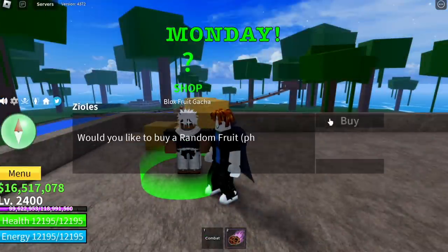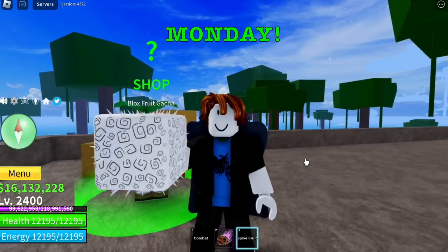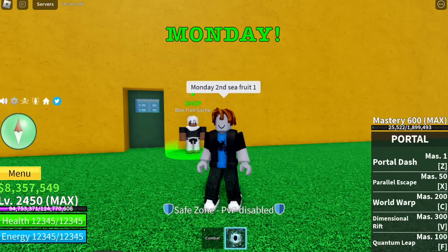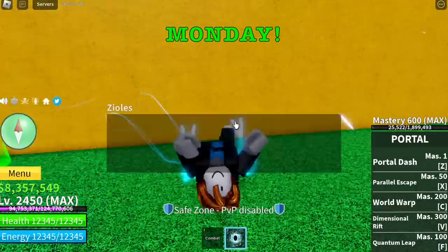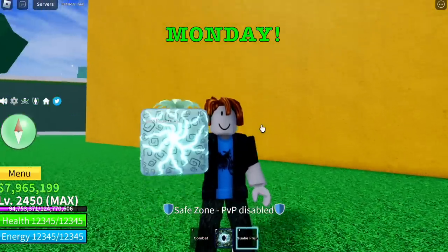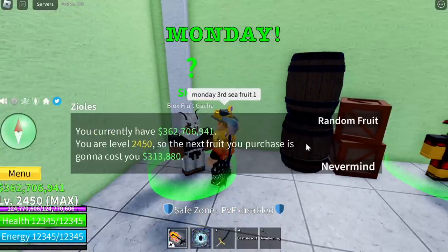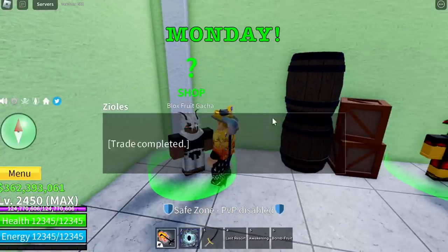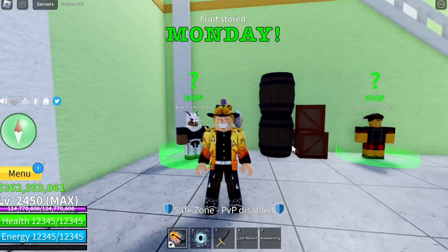This is the first fruit on Monday. Monday, August 28 — spy fruit, not bad actually, good revamp. Here's the proof: August 28. First fruit in the second seed: quake fruit! So Saturday we got a rumble, Monday we got a quake. This is our third fruit: bung fruit — not bad.